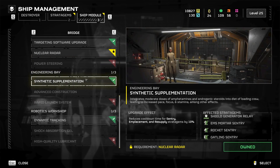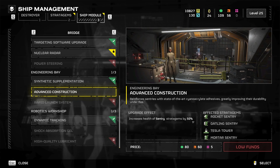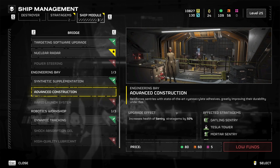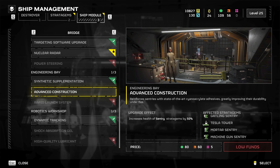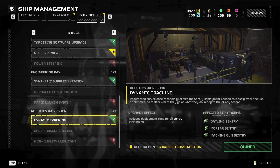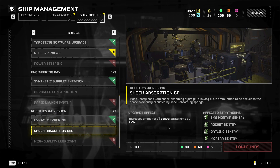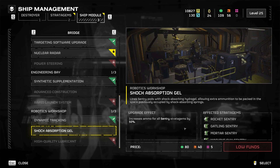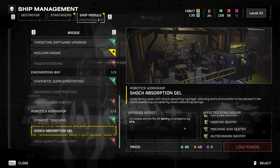Next up for stuff to rush is synthetic supplementation. It just reduces the cool down time, because we want to eventually get down to advanced construction, which allows us to get 50% more health on these sentries. You might have a couple of teammates who don't have the greatest aim and might accidentally shoot your sentry. Having that extra 50% health might help it from exploding immediately or just breaking when people walk by and melee it. Highly recommend it. Beyond that, dynamic tracking wants to be the next one — you reduce your deployment time for all these sentries so it spawns in faster. Shock absorption gives 50% more ammo for all sentries, which is very, very good. In particular, the autocannon sentry — having this extra 50% makes it so you can kill two Bile Titans from full HP with just one autocannon sentry before it goes away. Extremely good, highly recommend rushing this one as fast as you can.